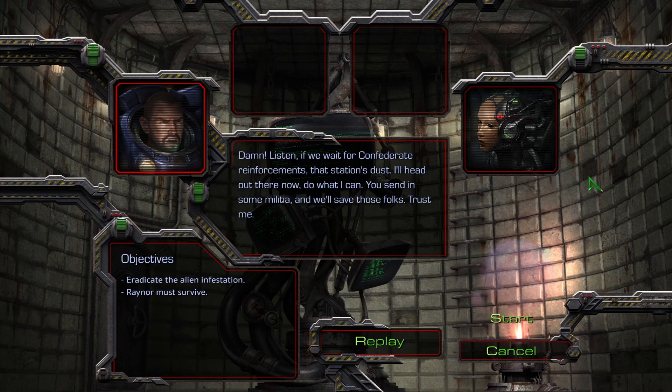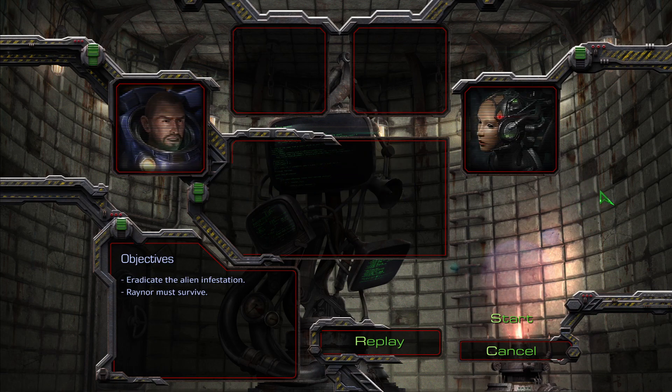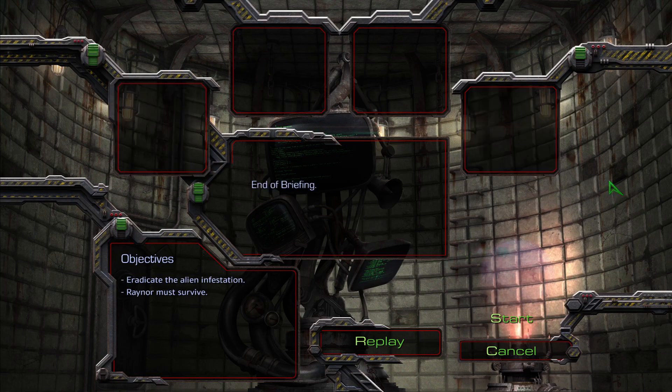I'll head out there now, do what I can. You send in some militia and we'll save those folks — trust me. So our objectives: we have to eradicate the alien infestation and Raynor must survive. Let's just start it up.